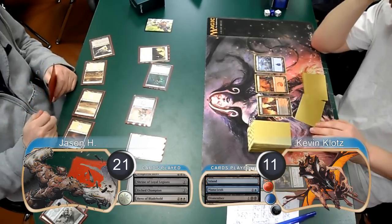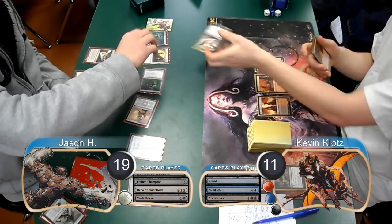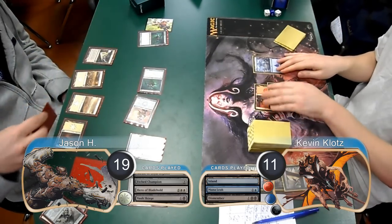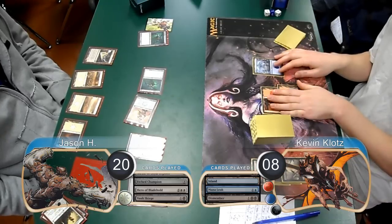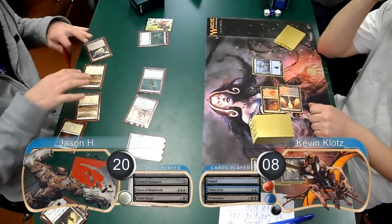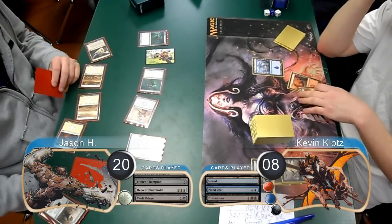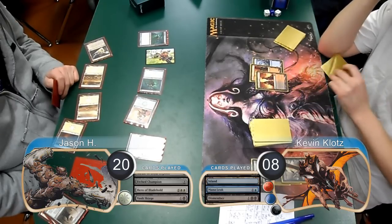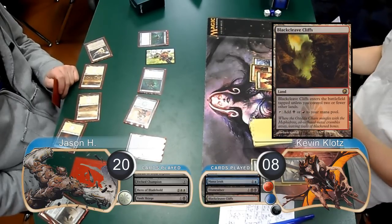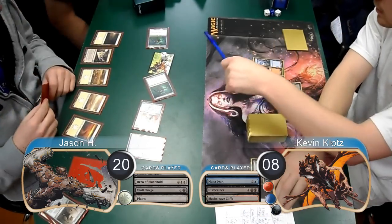I continued to not draw land, and then Jason played another Vault Scourge going to 19. Pre-combat, I used a Doom Blade to destroy his Hero of Blade Hold. He then hit me for another 3 damage with his Champion and Scourge, taking me to 8 and going back to 20 himself. Post-combat, Jason went ahead and sacrificed his Shrine to get himself 3 Mirror Tokens. I was looking to draw another black source and it showed up, however it was a Blackcleave Cliffs so it came into play tapped and I wasn't able to use it. Jason then attacked for 7, going up to 22 himself and dropping me down to 1 life.